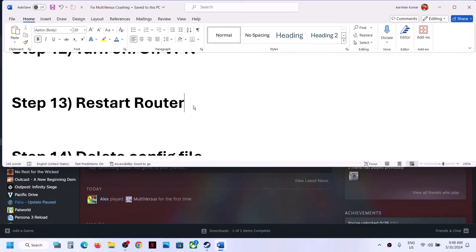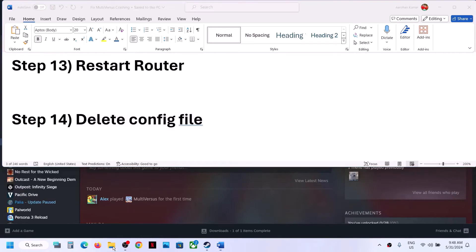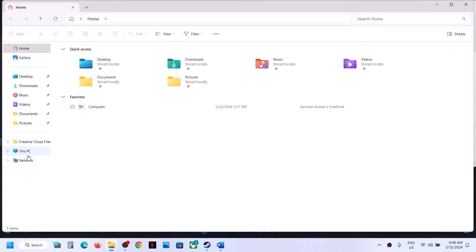The next step is to restart your router. Shut down your router, shut down your computer, then restart your computer, then restart your router, connect to your internet, and check.